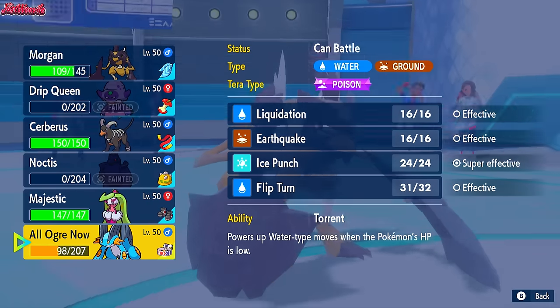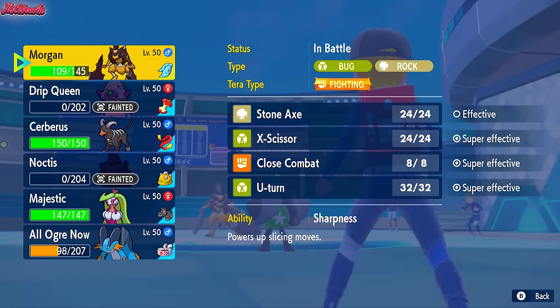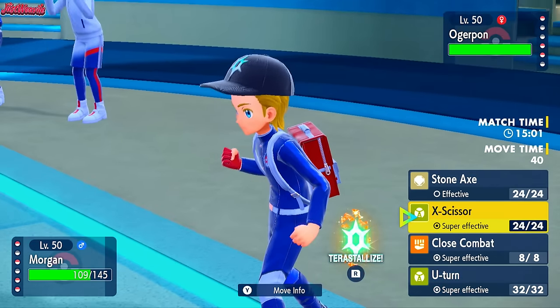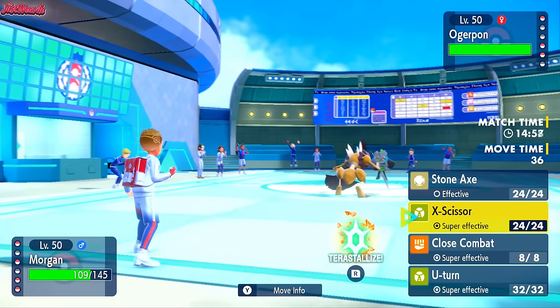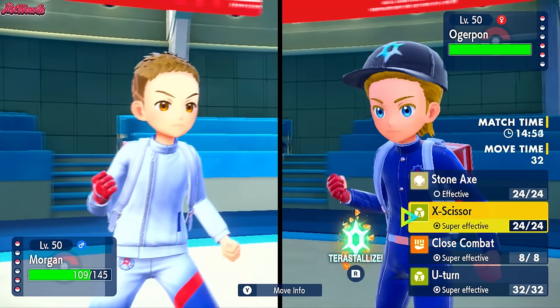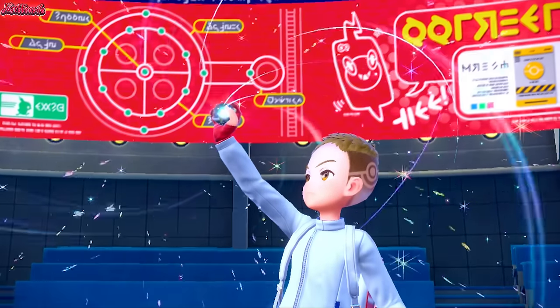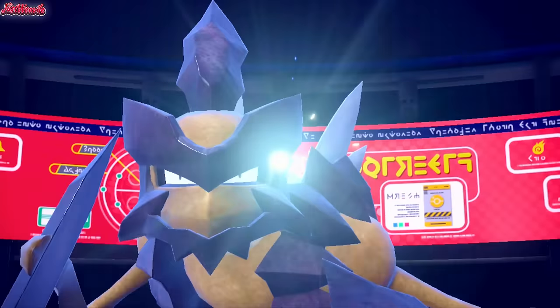We don't really have a switch into an Ivy Cudgel from this thing unless we want to be ballsy and go Swampert, but they can just go for a Horn Leech the next turn so there's not much point. We could go Tera Fighting here. I'm going to Tera Fighting and then go for Axe Kick. It's super effective on the Ogerpon.